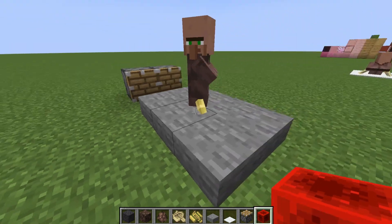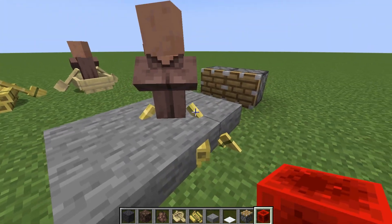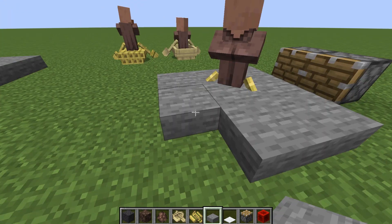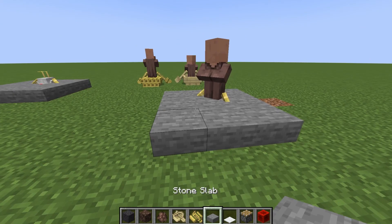Place some slabs here, place some slabs here, put down pistons to put them in place, activate, and voila — we have a seamless villager. As long as nobody looks at the two sticks reaching out from below the concrete and into his shins. You can also hide them basically at ground level as opposed to a slab up, but that will require a carpet.